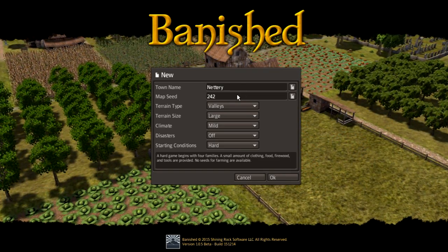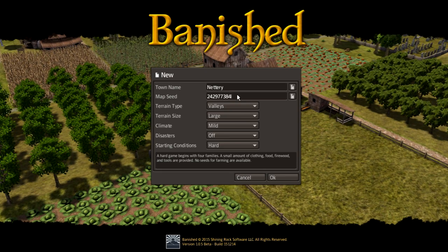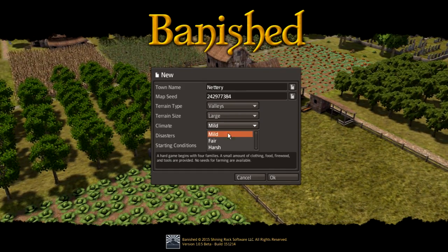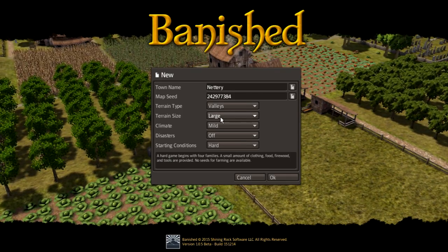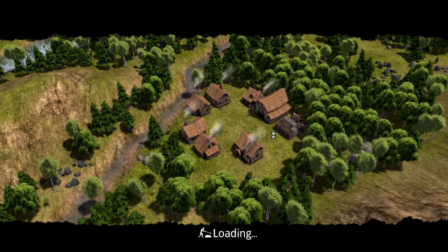I got a good map here - seed two four. We're going to be playing in the Valleys, large terrain size, climate will be mild, not hard, disasters off, and a hard starting condition. I want it to be a little bit hardcore but balanced. This season we're gonna be playing the Colonial Charter mod - it's a very old mod but it changed the whole gameplay.